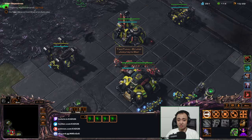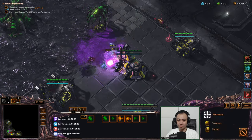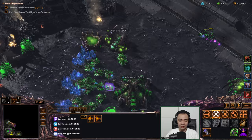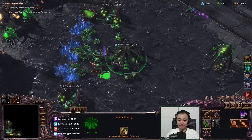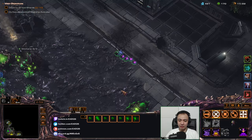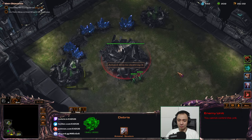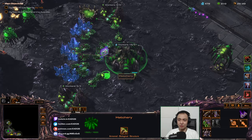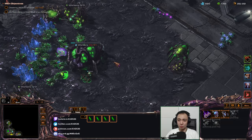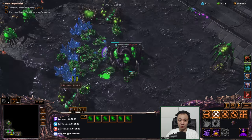Those are Zealots. Nice — totally went this plan, exactly how we planned it. I'm gonna rally all my stuff. The first poop spawns at around 3:30. I'll get more and more Overlords — seems like the way to go. You gotta clear expansion, right? Seems good.